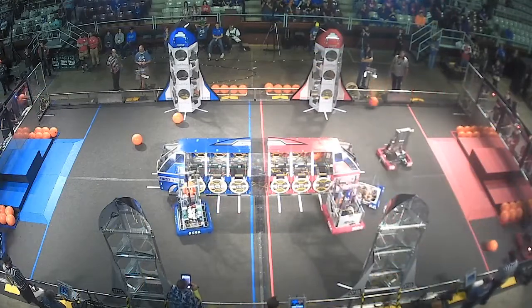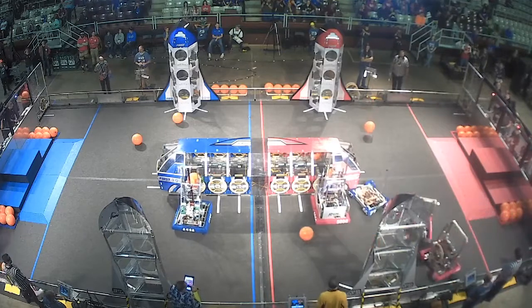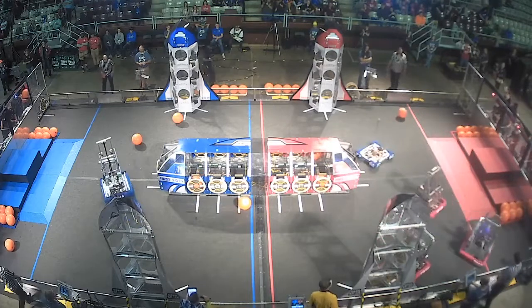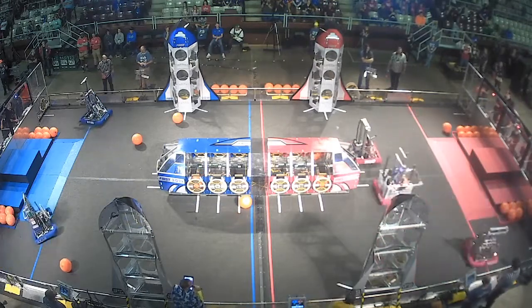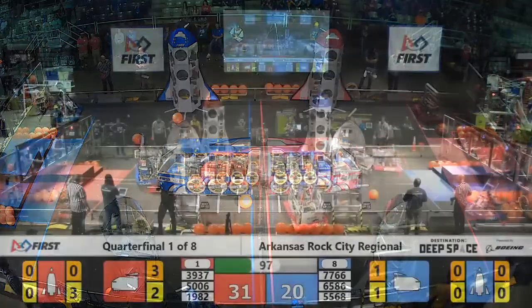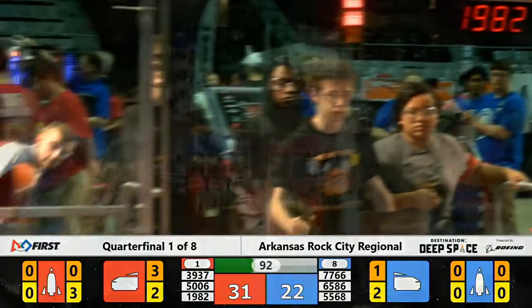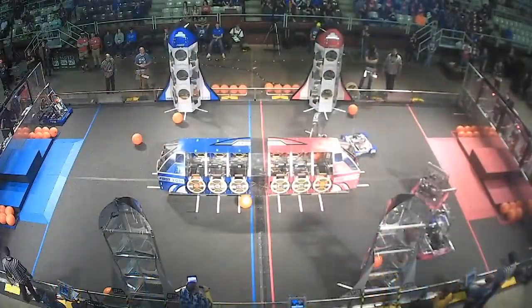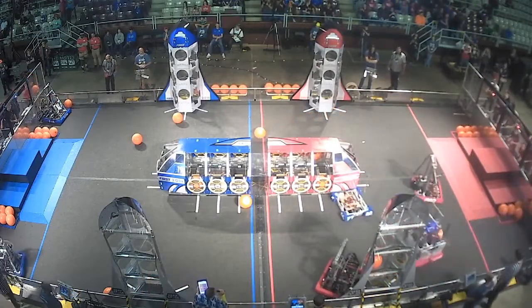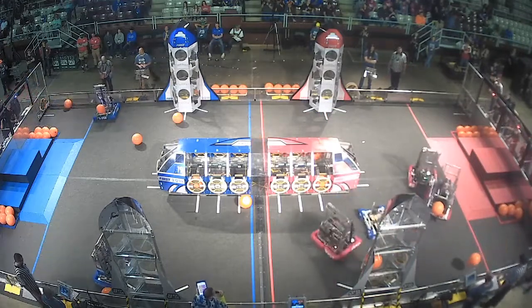Tuscan Raiders right now trying to put some cargo in a cargo hold, also trying to do the same as Apophis. Breakaway right now working hard to fill up the rocket ship, getting all the cargo hatches in place. Apophis right now working to start filling up the cargo ship. Look at the teamwork from the two teams — one working hard for the hatch panels on the Red Alliance rocket, the other working hard to get in position to fill up the cargo ship.